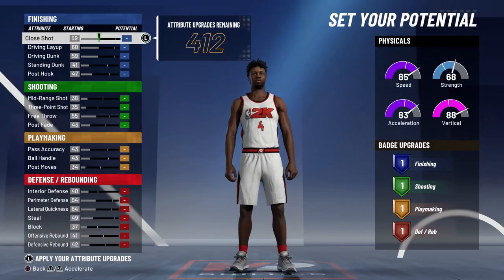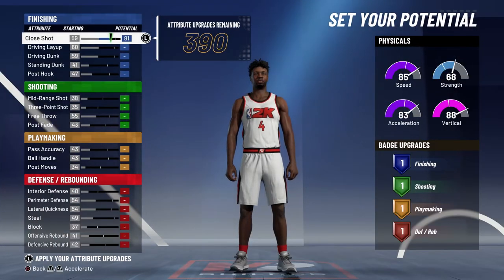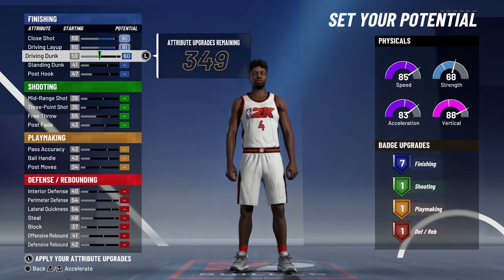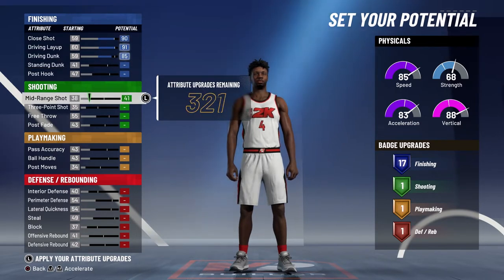For the attributes, you're going to bring your close shot up to a 90, your driving layup up to a 91, and you're going to bring your driving dunk up to an 85. That's going to give you 17 finishing badges.